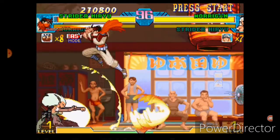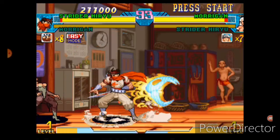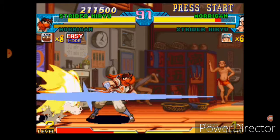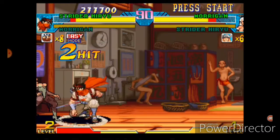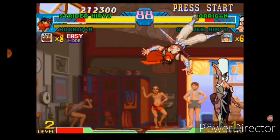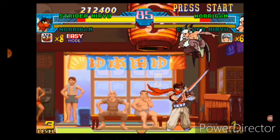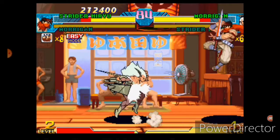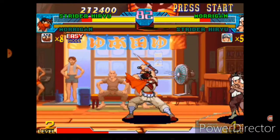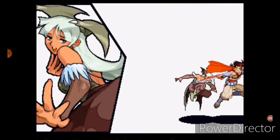Morrigan loves to zone, but this particular Morrigan likes to back up and zone, and once she gets you in a trap, go super. With Strider, how we deal with this is we go in — his attacks reach very far because the sword and slashes count as a hitbox. He can also jump multiple times and stay on the wall and jump from there. He's very fast and has very high combat potential and can get you locked down in the corner quickly.